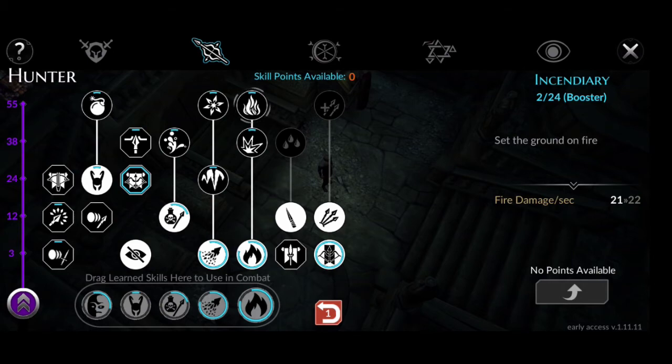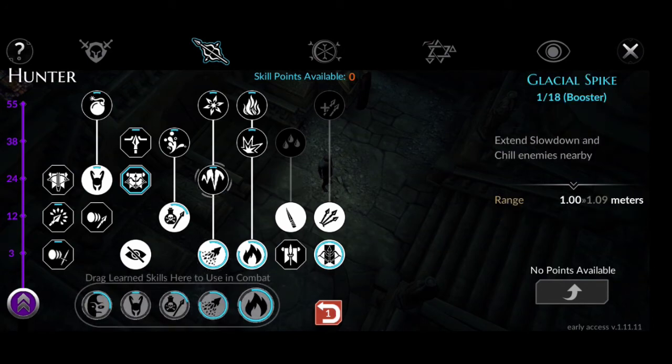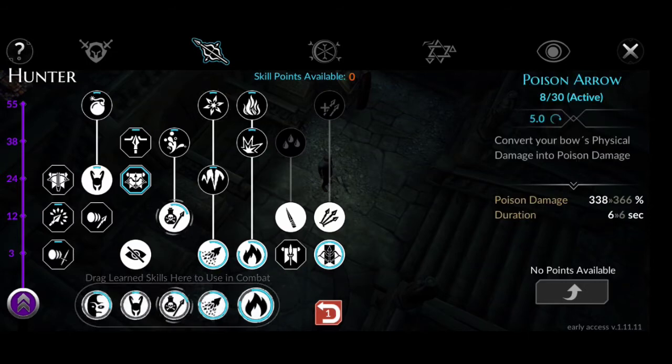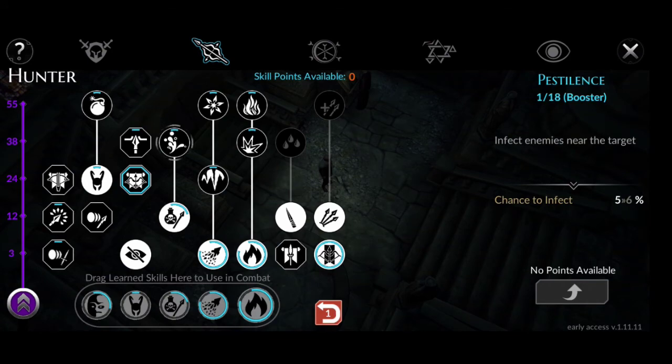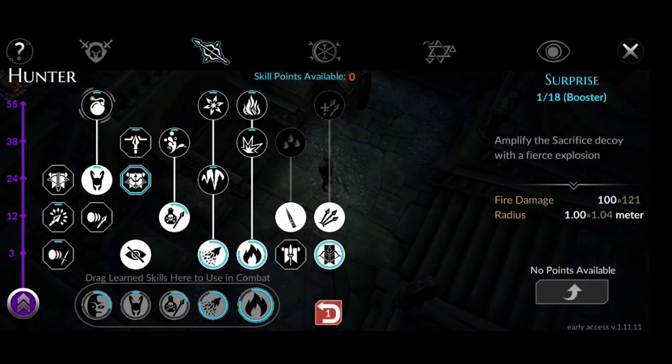Continuing with actives, we have several skills at 2 over 24 and 3 over 24 levels. We also have the life booster at 2 over 24 and 3 over 24. We also have Sacrifice 1 over 24 and its booster Surprise 1 over 18.